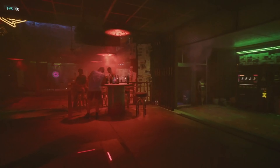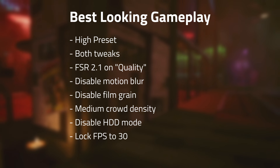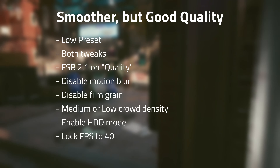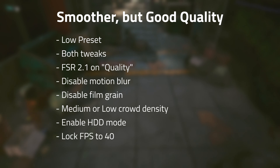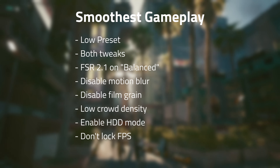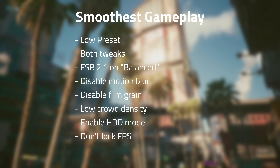As for my recommendations, I would choose one of the following. If you want the best looking game and are a graphics snob: choose the high preset, use both tweaks, FSR 2.1 on quality, disable motion blur and film grain, set medium crowd density, disable HDD mode, and lock the FPS to 30. If you want the smoothest gameplay with decent quality: choose the Steam Deck preset using both tweaks, FSR 2.1 on quality, disable motion blur and film grain, use either medium or low crowd density, enable HDD mode, and lock FPS to 40. If you want the smoothest gameplay and don't care about graphics quality: use the low preset with both tweaks, FSR 2.1 on balanced, disable both motion blur and film grain, low crowd density, enable HDD mode, and do not lock FPS.